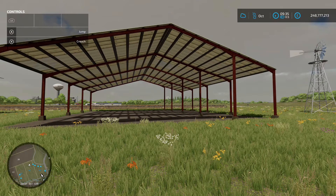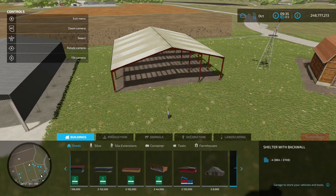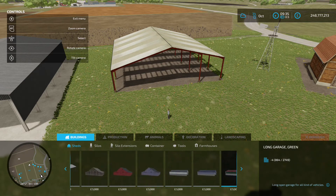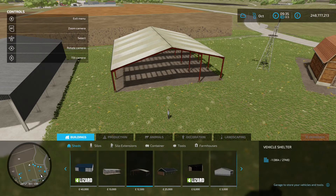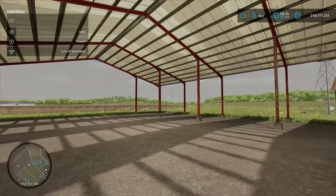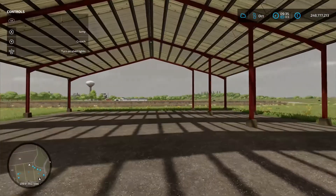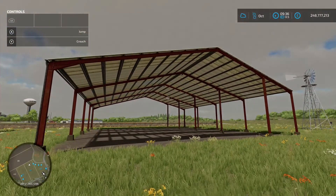Next up is the Vehicle Shelter Metal by Black Sheep Modding, 3.66 megabytes. Find it in the construction menu under sheds - 12,500 grand to buy. Place it down, there's an option to turn the lights on, and there's a switch for aesthetic purposes. Nice drive-through option.